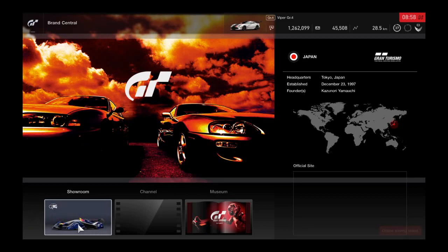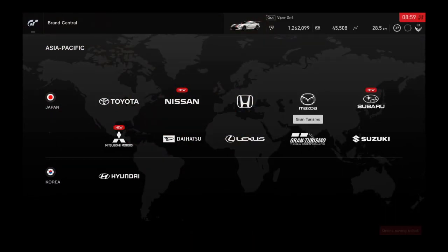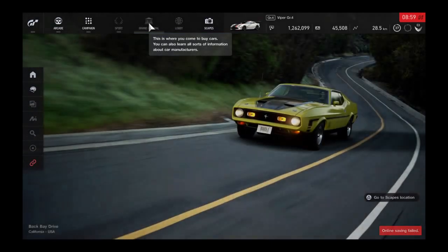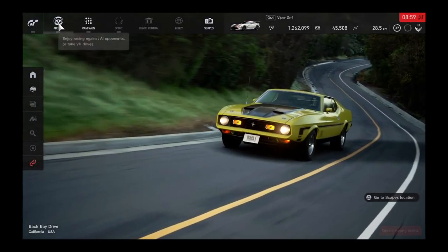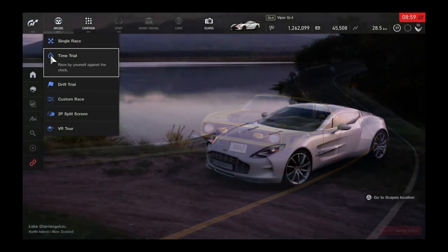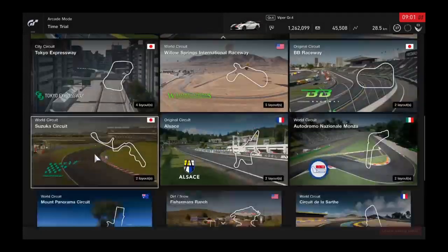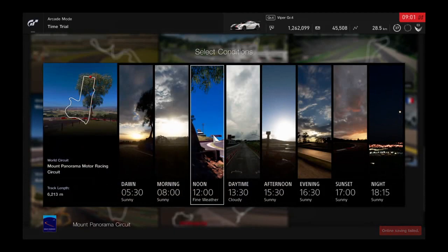Now when it comes to driving, just go to Arcade. And as you can see here I'm locked out of Brand Central. When it comes to testing them, go to Arcade and load up any event you want — I like time trials. It could be any sort of event you want really. My favorite place to test any car is, for some reason, Fuji Panorama.